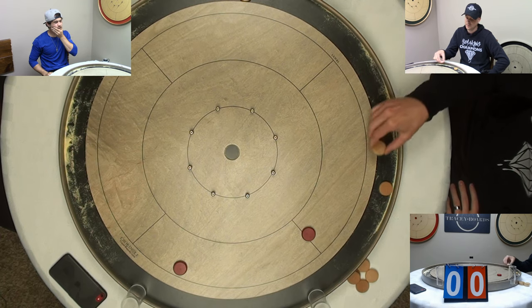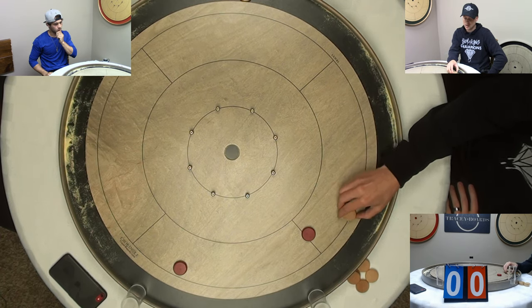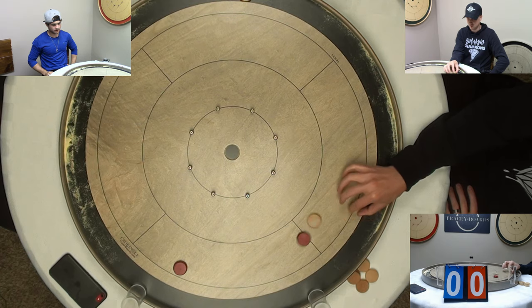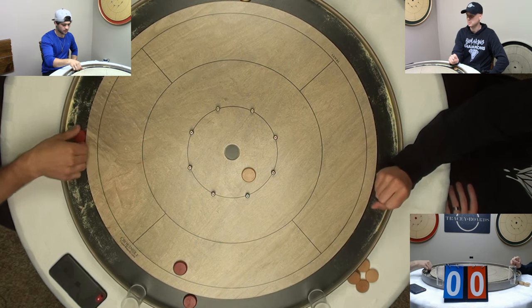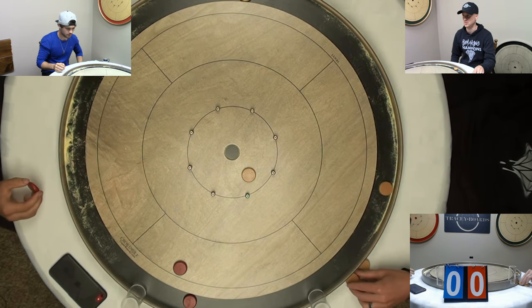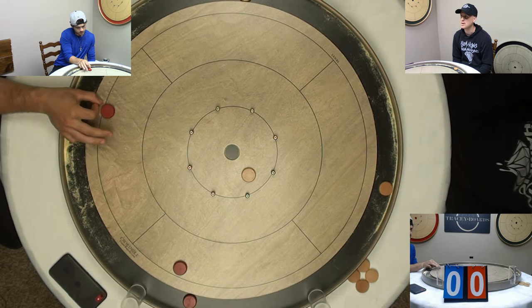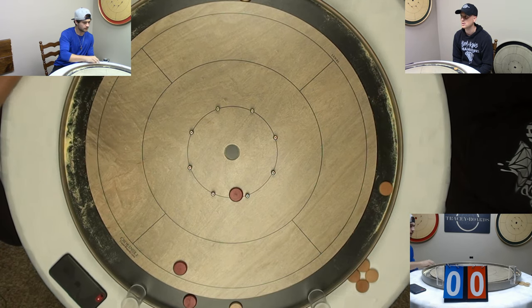What I'd love to see McKenzie do is go for a double take out and even the playing field, but we'll see what he does. That was a great roll in — a little more weight on that shot, he may even have dropped a 20. But Garrett is still in a great position — there we go, successful take out. He's back to having two on.